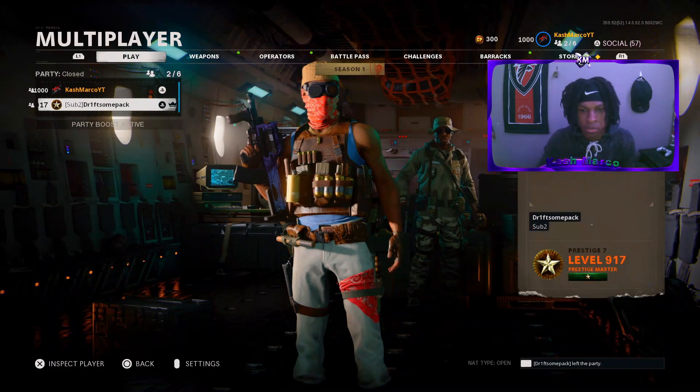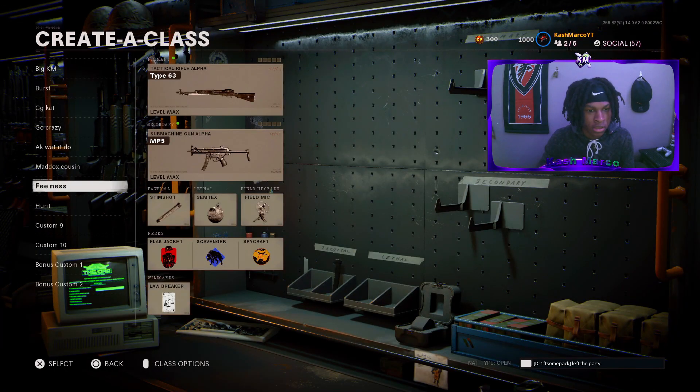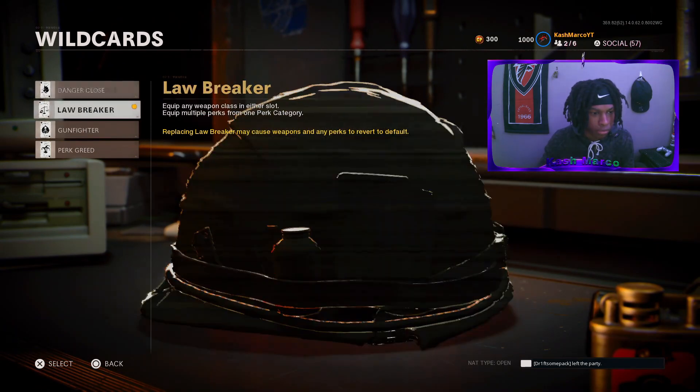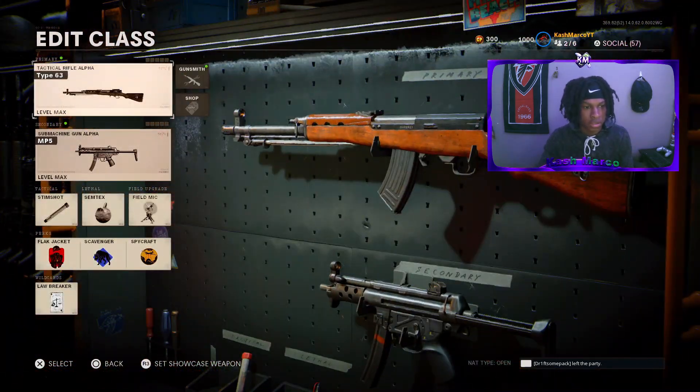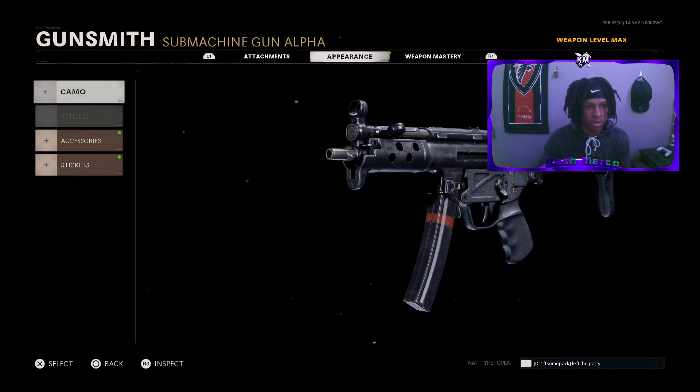First thing you want to do is be with a friend. Go ahead, go to Weapons, then Create a Class, and in the class you want to make sure you have Lawbreaker as one of the wildcards. With my wildcard gun, which is my MP5, I'm gonna go to Camos.